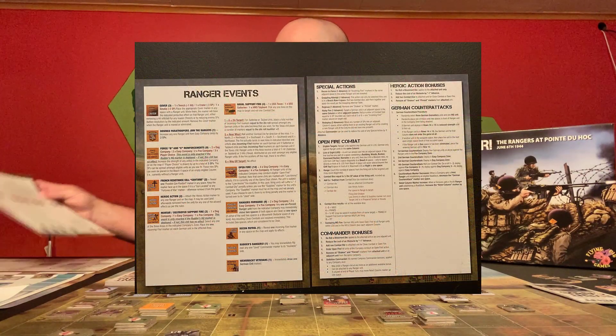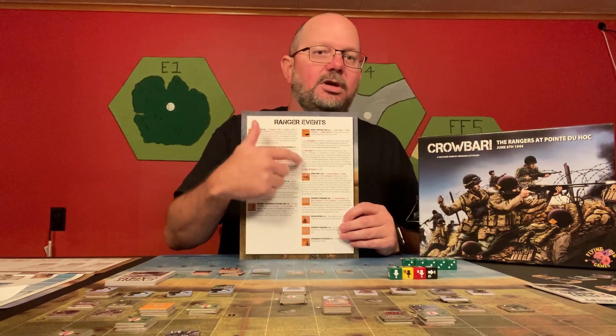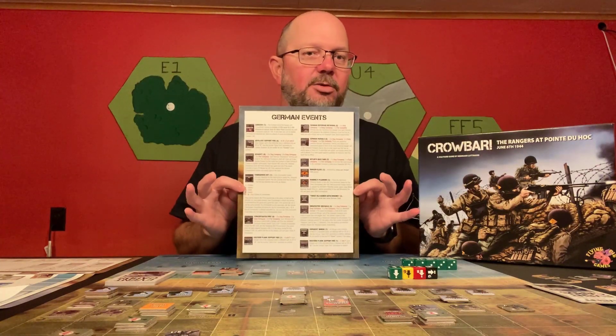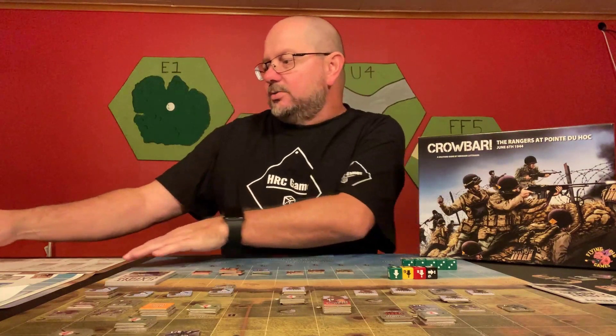You also have a summary of the ranger events. When you inevitably end up drawing the chip cards or the tokens, these will tell you what each of those tokens means and what they do. On the back side is the Germans. Very handy - eliminates a lot of flipping back and forth in the rulebook.